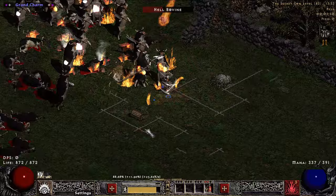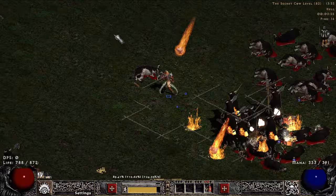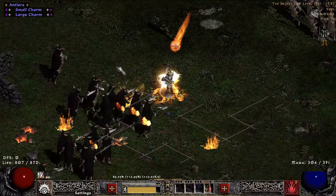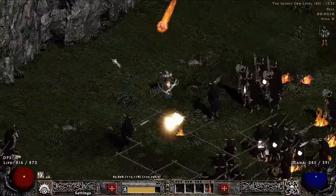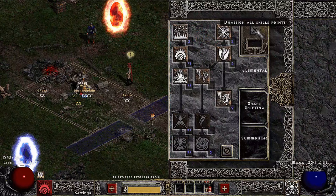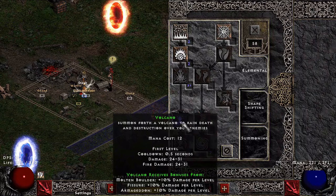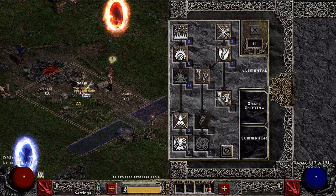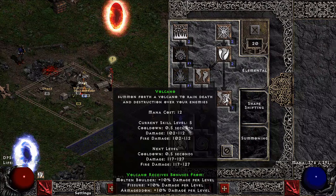This is where I spend most of my time farming. After clearing Hell you can just go straight into Hellcows, and these obviously get progressively faster as you level up. At this point I would just dump the rest of my points into Fissure until it's maxed — then you're looking at probably 5-minute clears. I'll actually do that now and show what it looks like after a respec. This is what level 21 Fissure and level 21 Molten Boulder looks like. You can see it's melting them pretty effectively.